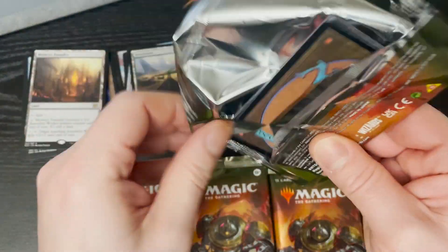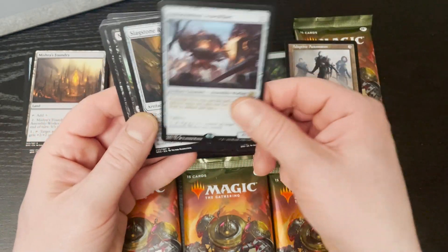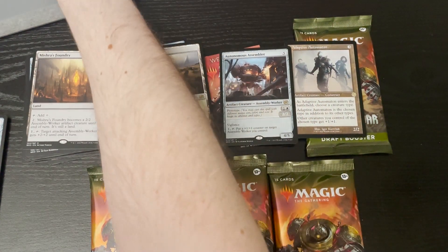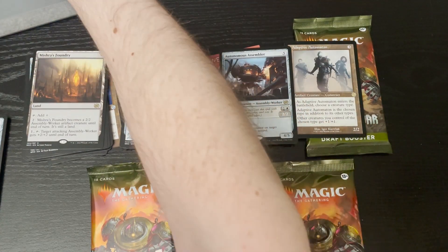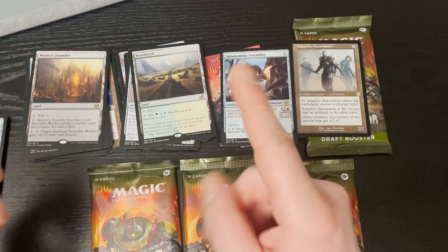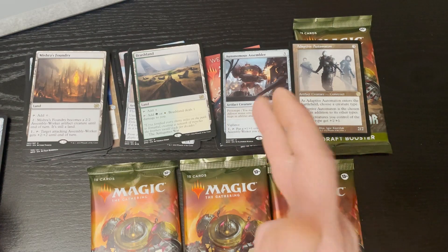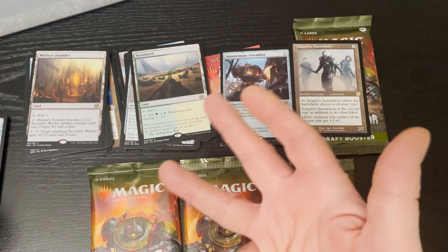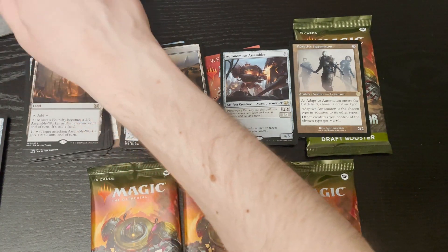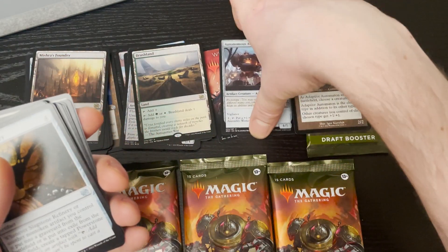Pack number four is Adaptive Automaton and Autonomous Assembler. Let's see if either of those... Adaptive is not there. Now Autonomous — nope, neither of them are there. Actually, wait. I've got to look at that. See, this is one of the other annoying things: it's not one price list, it's actually four price lists. You've got Brothers War, Brothers War Retro Frames, Brothers War Extras, and Universes Beyond Transformers — four different price guides for the cards in this one pack, just so it can be more annoying. So Retro Frames — is Autonomous any good? No, it is not. Another dud of a pack. Sorry, guys.